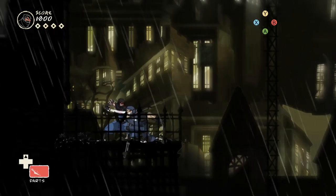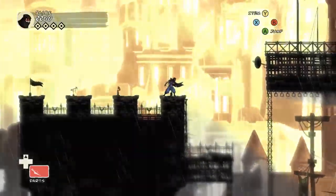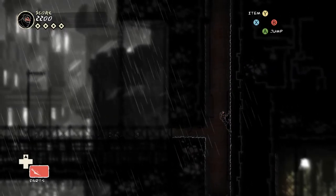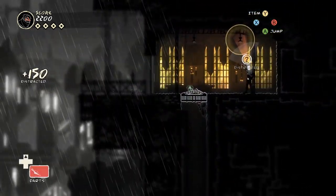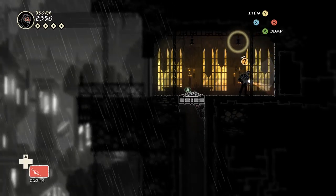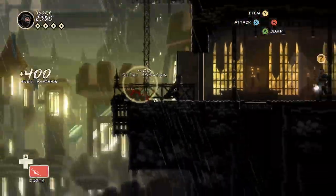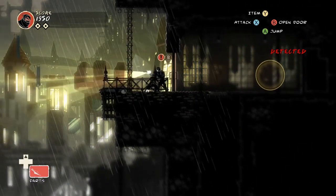Going this route will let us sneak up behind the sniper. Take him out. Now we can either go the front way - in which case we have to deal with that guard somehow and get through the door - or we can make this long jump and come up here. I want to go up and to the right. Oh fuck, messed that up really bad. I'm going to let that kill me and start over, because I don't want that alert penalty.